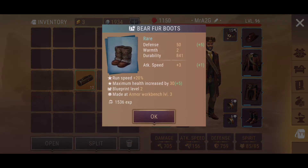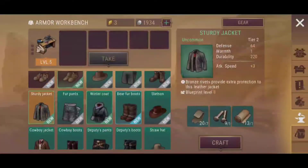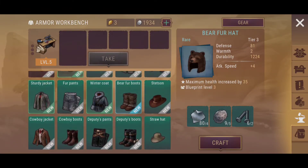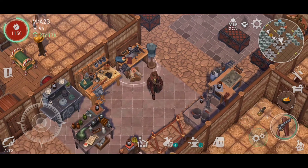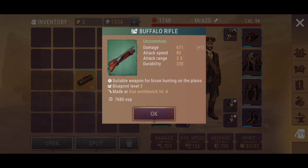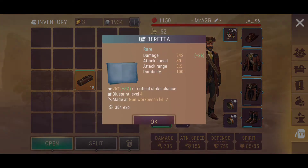We've got some fur boots. I don't think I've actually had those before. Fur boots — I've got the fur hat, now I've got the fur boots. I just need the coat and the jacket, and I've got a new form of clothing. The Buffalo rifle — that's actually a nice all-rounder as well, I do like that one too.